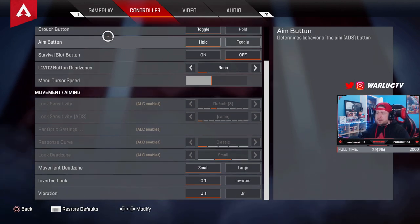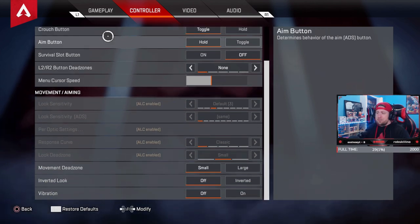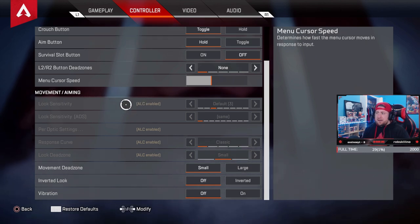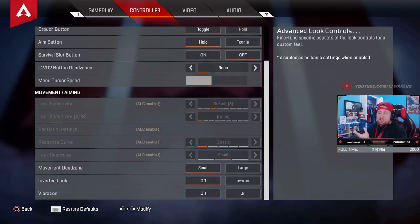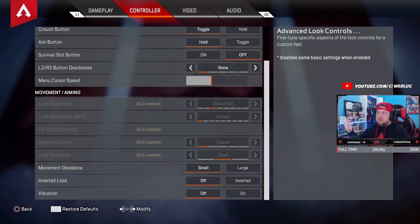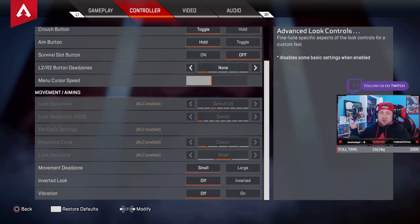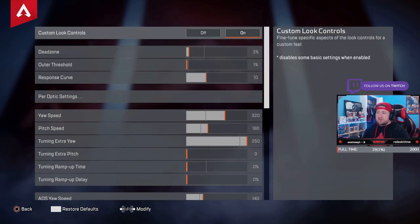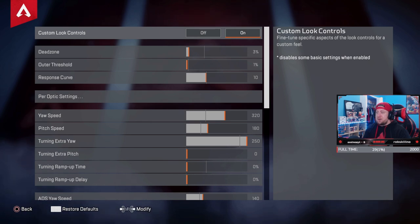On the screen you're not going to see the ALC indicator — they took it away, and I'm not sure why. But you can still see my ALC settings are enabled. For those that don't know, just use the D-pad, go down to vibration, then press down on the D-pad one more time and you'll see 'ALC controls — find two specific aspects of look controls for a custom feel.' Press X and it opens up your custom controls. Not sure why they removed it, but that's how you get to it.